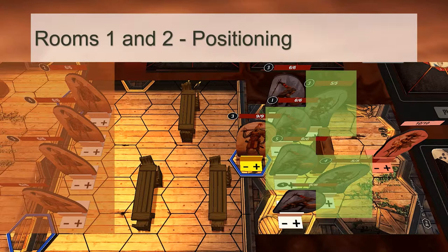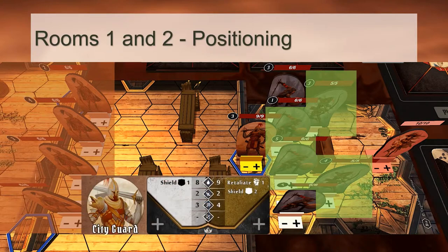One final note: the elite city guard innately has 1 retaliate. There is nothing we can do about this — putting up shield with Defensive Ditty or Echoing Aria won't stop the retaliate damage. This supports our offensive strategy: we need to kill the elite in as few hits as possible to reduce total retaliate damage taken.